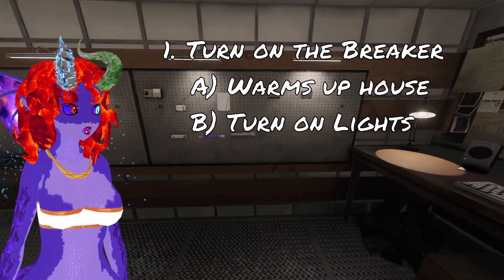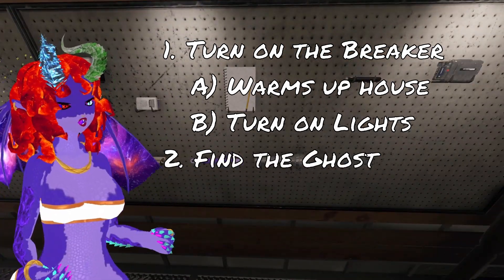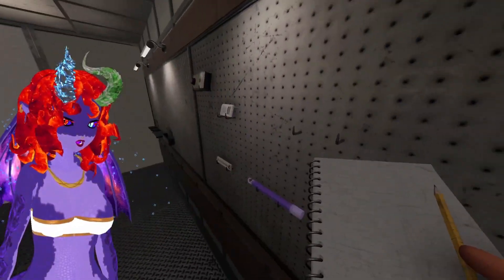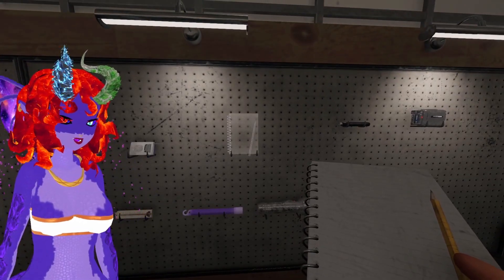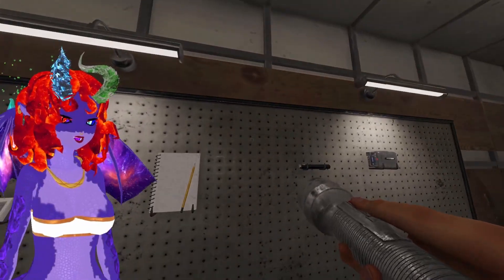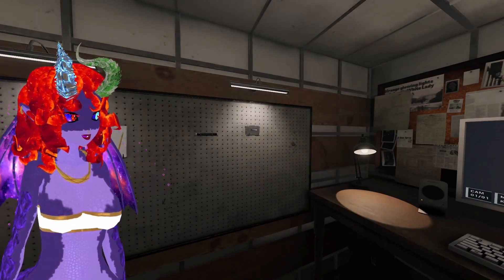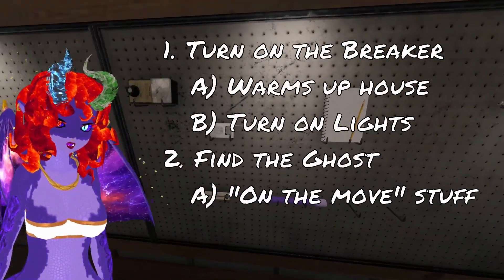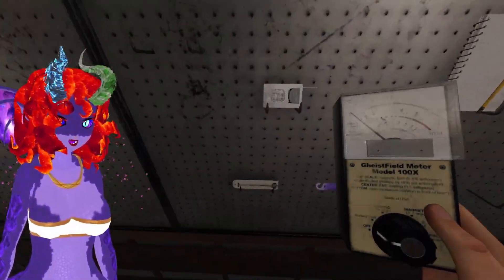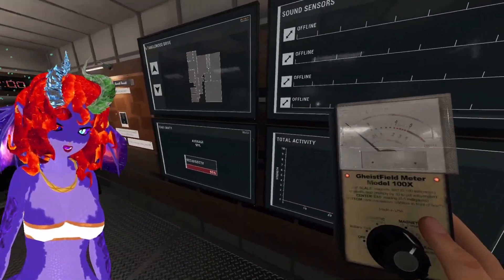We want to take equipment with us that helps us locate the ghost. Several of these things are only useful once you already know where the ghost is — like the writing book, which the ghost can't interact with while it's in our hands. We definitely want a flashlight, which you can activate in your hand or, if it's put away, with T by default. We're also going to grab an EMF reader — it kind of looks like a Geiger counter — and a thermometer. With that, we'll head on in.